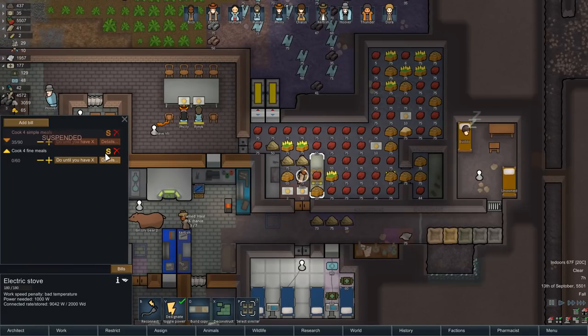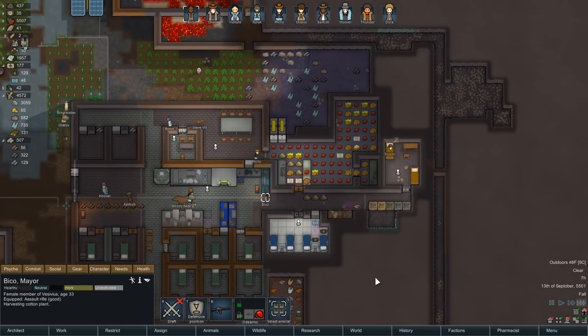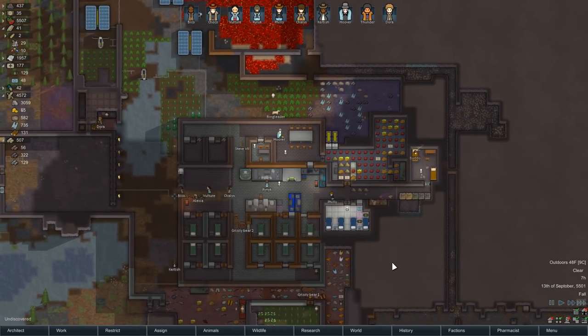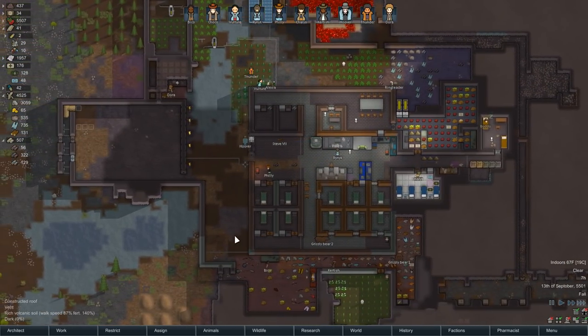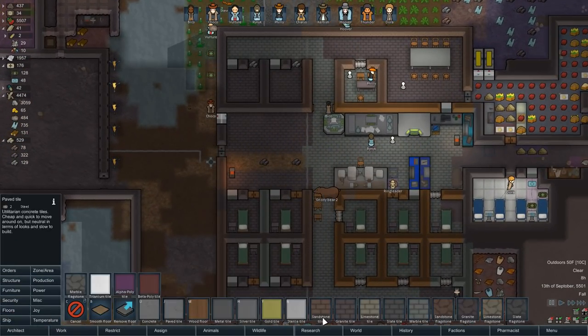I changed these bills here — why don't we just make some fine meals? I just realized they need to eat all these simple meals first, because I don't want 41 simple meals clogging up my area. So we're going to switch over to fine meals. And yes, I could have put in the other flooring that's much quicker to build, but I forgot, and now I can't change it.